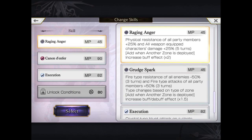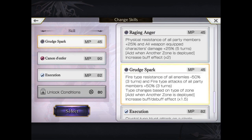In terms of his move set, he has a few choices. Very defensive Raging Anger: physical up, weapon damage up 25% for five turns. Note that when he's activated Another Zone, that doubles the effect — so it's 50% damage and 50% physical resistance, which is very useful. Grudge Spark is the one that helps enhance the entire fire team: fire resistance down 50%, fire type attacks for all party members up 50%. When in Another Zone, it will be one and a half times — so 75% up and 75% down.